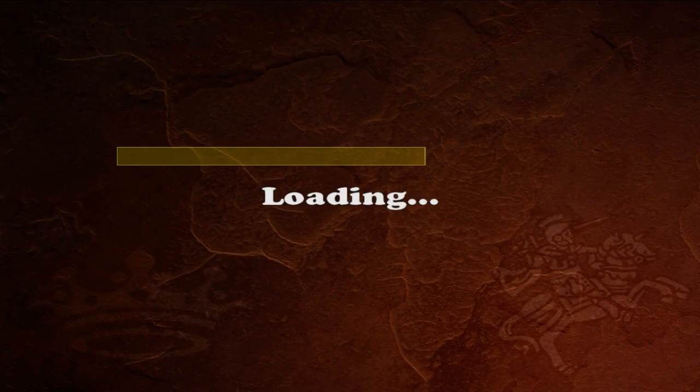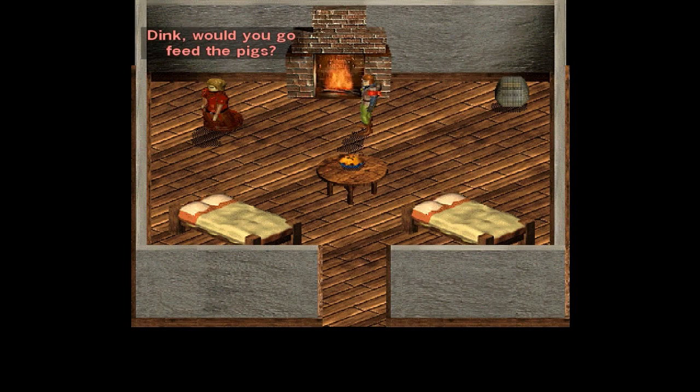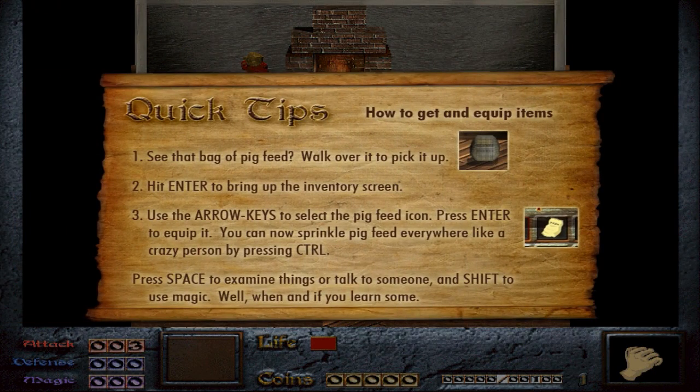There's no voice acting. So the tutorial gives you quick tips — you didn't get these in the original. See the bag of pig feed, pick it up, press Enter to go into the inventory, arrow keys to select it, Enter again to equip it, and then you can sprinkle pig feed everywhere by pressing Ctrl. Space is to examine or talk, Shift is to use magic if and when I learn some. I now have a sack of pig feed and we can equip that.